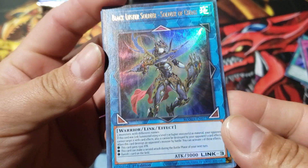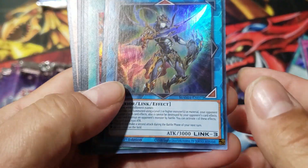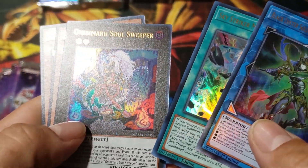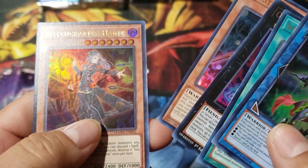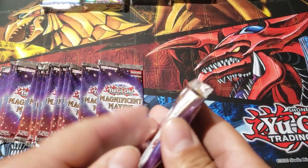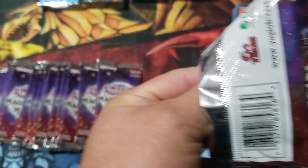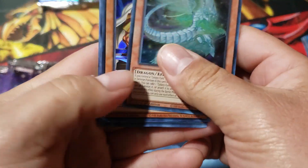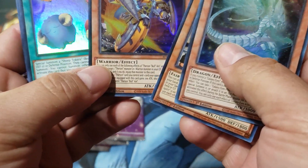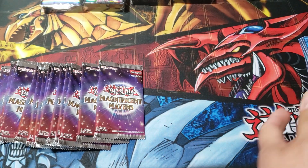Wow, Black Luster Soldier. This is a very beautiful card. Another Sky Striker — Soul Sweeper, Sky Striker Ace, and Witchcrafter. Hopefully I'm saying it correctly; if not, you guys can write me in the comment section. There we go — Galaxy Eyes Medora. These cards are great. Another Scapegoat and a Golem Token — actually the first one.